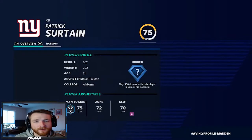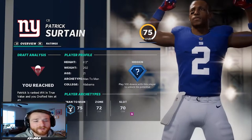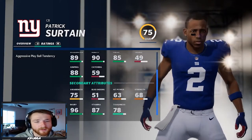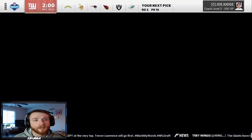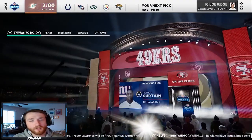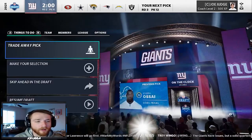Sertain — A press, B zone, 75 overall, hidden development, 6'2", 202, 91 speed, good coverages, good press, terrible catching, but that's all right. Really excited about that pick. I feel like with Galladay, Kyle Rudolph, and now drafting Patrick Sertain, we look really good already. We just got to hope that our guy Daniel Jones can show up.